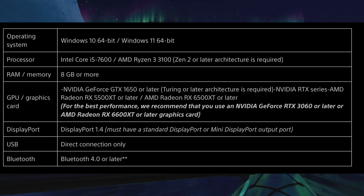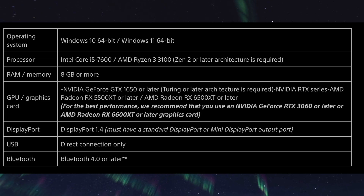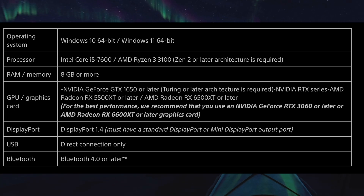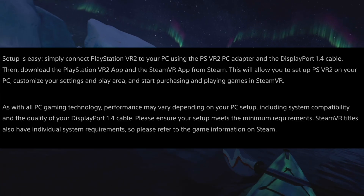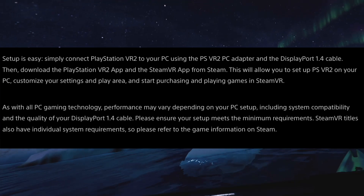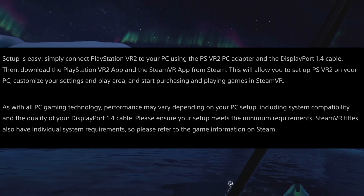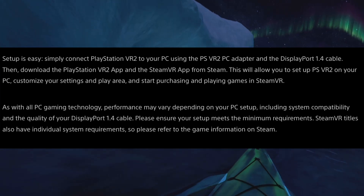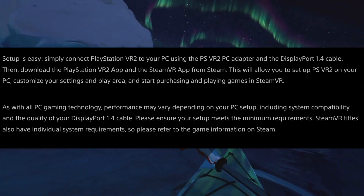You must have DisplayPort 1.4 with a standard or mini DisplayPort output port, USB direct connection for controller data, and Bluetooth 4.0 or later. Setup is easy: connect PSVR 2 to your PC using the PSVR 2 PC adapter and the DisplayPort 1.4 cable, then download the PSVR 2 app and the SteamVR app from Steam. This allows you to set up PSVR 2, customize your settings and play area, and start purchasing and playing games in SteamVR. Performance may vary depending on your PC setup and DisplayPort cable quality.